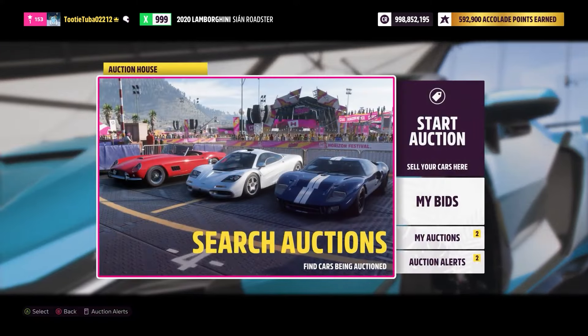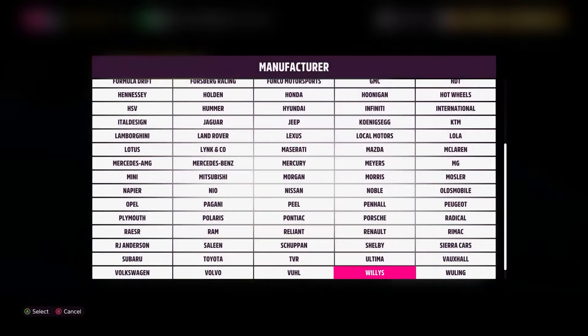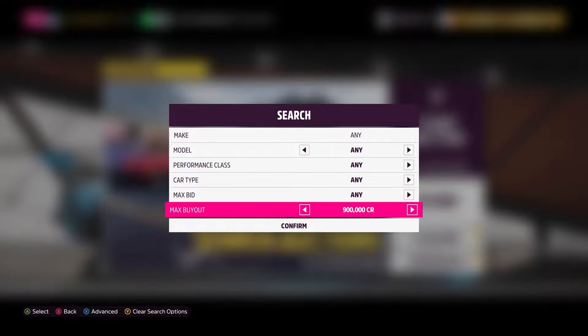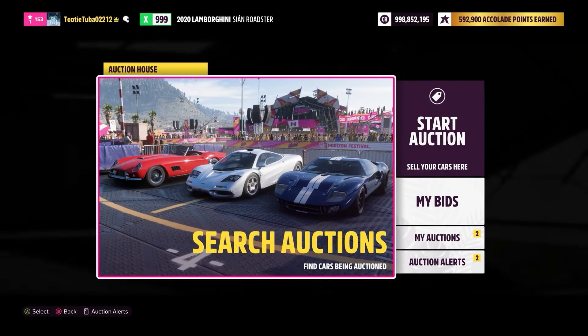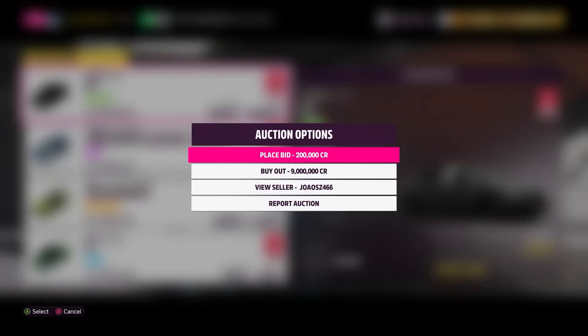This is pretty much how sniping goes — you go in and out of a car listing and confirm back until you see the white silhouette of a car loading. That's when you know you're in luck and have a chance to snipe one. In the any-car section you can see that silhouette I'm talking about. As soon as you see it on a car you're trying to snipe, start spamming Y on your controller, and as soon as it loads to bring you to the listing screen, go one down and spam A to buy out.